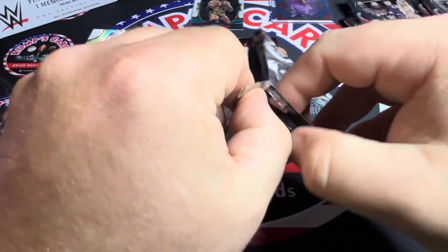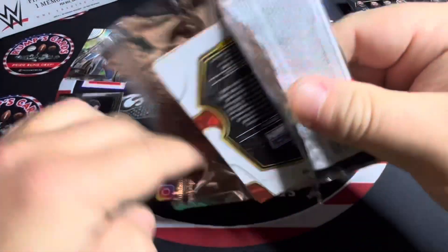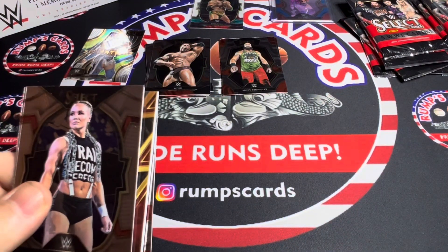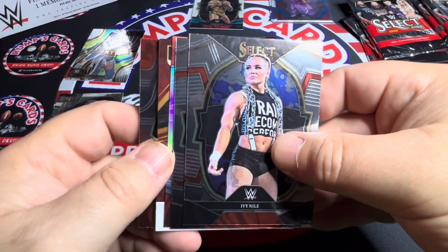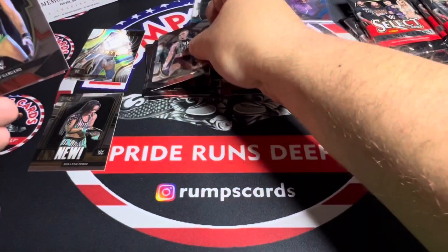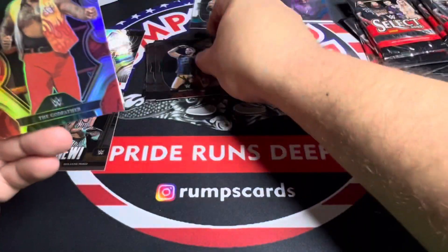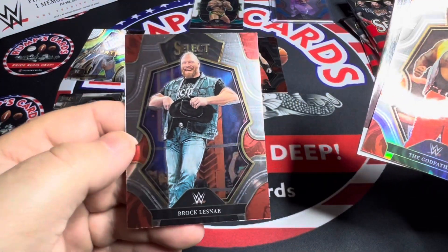I've been looking for this for a while. I got it for $281 and I would have gone lower, but your boy's got to work. We have our mem here — we have Ivy Nile, Johnny Gargano, a silver of The Godfather, Brock Lesnar.